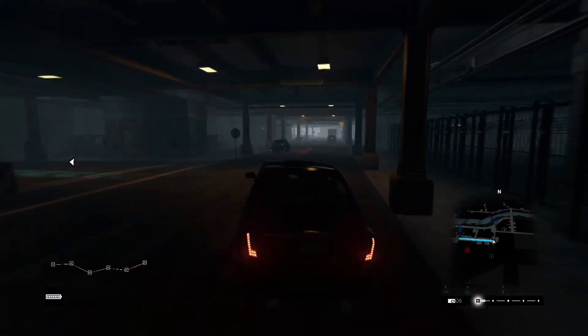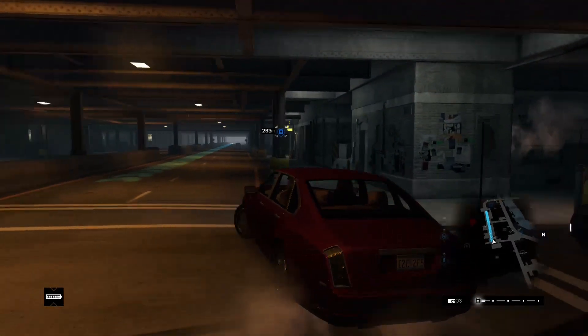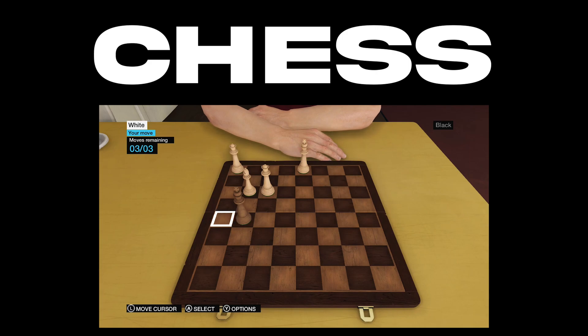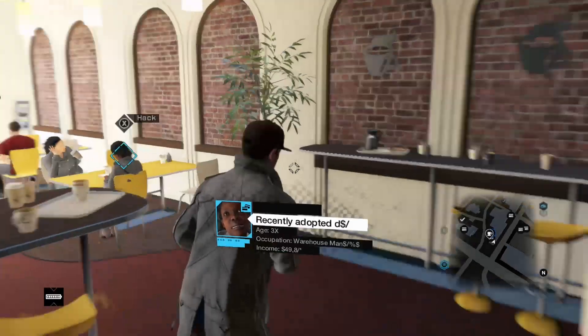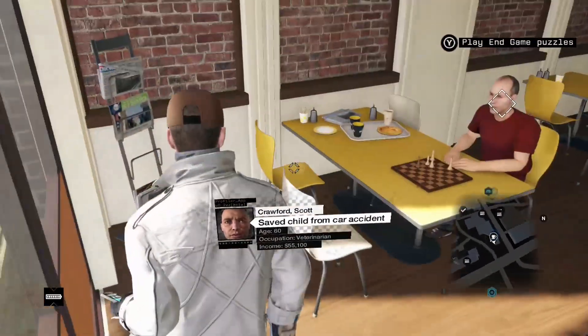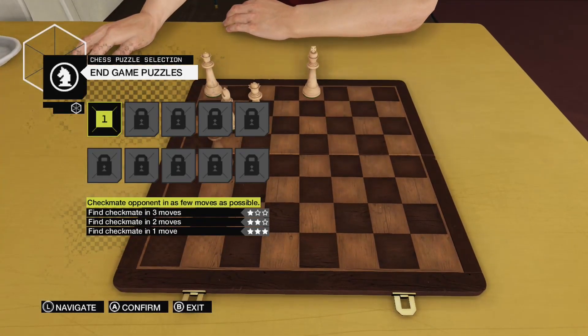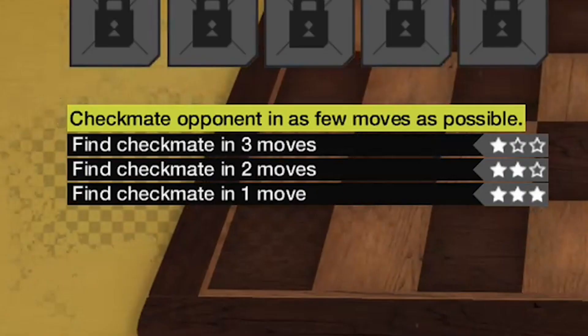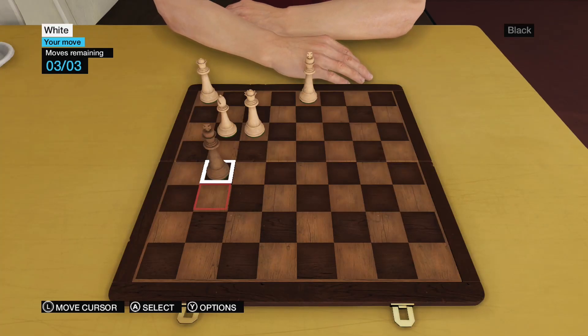The first type of mini game I want to talk about are the physical mini games — the ones that you have to run around the map to find. Let's start with chess. You can go around the map in certain cafes and other areas and find people who are playing chess and hop in and play with them. The problem with chess in this game is that usually it's not going to be a full game. Instead, you're going to have to do some little challenge, like get a checkmate in three moves or something like that. I'm not a grandmaster at chess, so I'm not a big fan of this mini game.